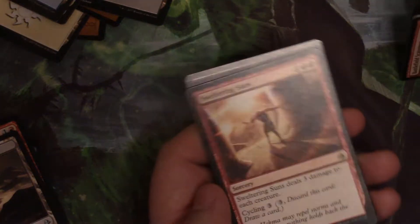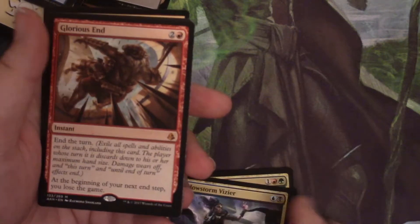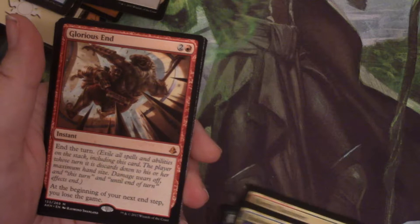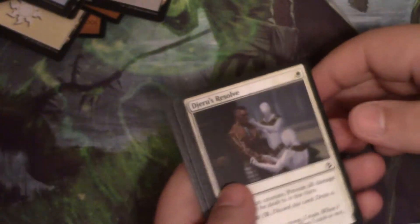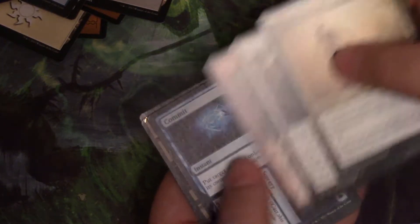Where is Sweltering Suns' hat? Must be from Texas. You're funny. And this is Glorious End — end the turn. At the beginning of your next end step, you lose the game. I don't like that card. It's a mythic, and I do not like it at all. That's got to be some cheeky combo.